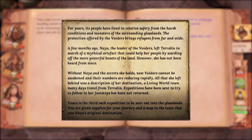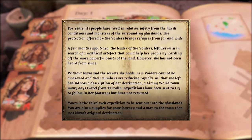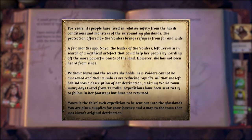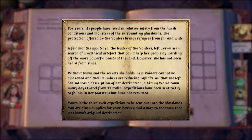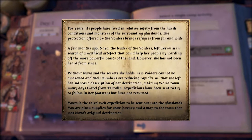The full premise is as follows. For years, its people have lived in relative safety from the harsh conditions and monsters of the surrounding grasslands. The protection offered by the Voiders brings refugees from far and wide. A few months ago, Naya, the leader of the Voiders, left Turalin in search of a mythical artifact that could help her people by warding off the more powerful beasts of the land. However, she has not been heard from since. Without Naya and the secrets she holds, new Voiders cannot be awakened and their numbers are reducing rapidly. All that she left behind was a description of her destination — a living world town many days travel from Turalin. Expeditions have been sent trying to follow in her footsteps, but have not returned. Yours is the third such expedition to be sent out into the grasslands. You are given supplies for your journey and a map to the town that was Naya's original destination.